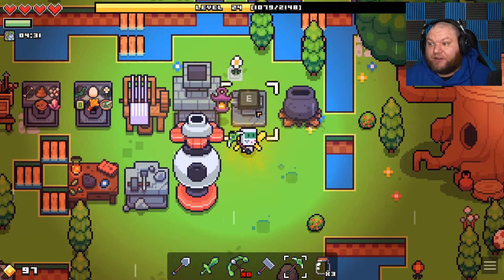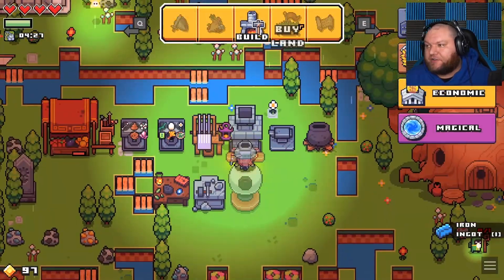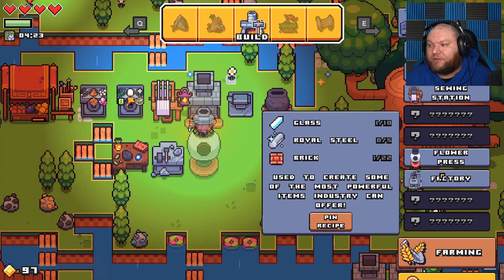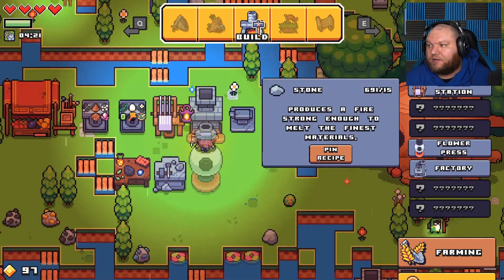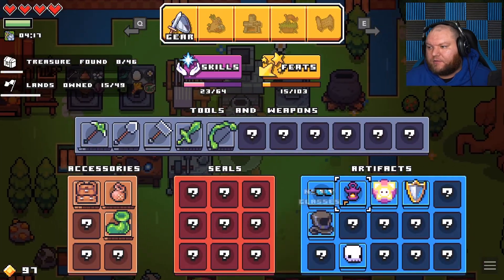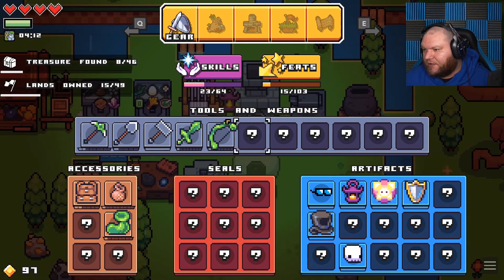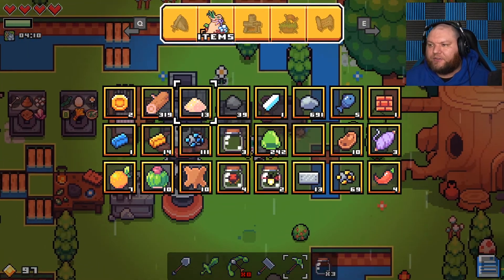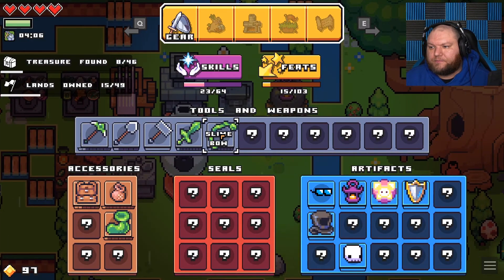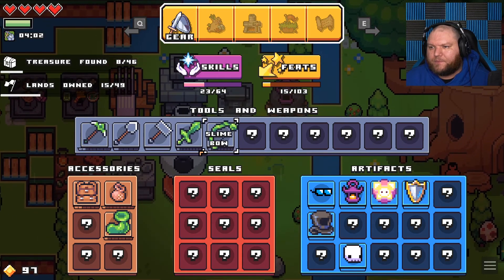Kind of out of ideas — I guess we could try to make the factory but I think it's expensive, isn't it? Royal steel — yeah, five royal steel, there's no way we're gonna be able to get that. We got the glasses and the skeleton mask. Do these have durabilities? Not really sure what's going on there.